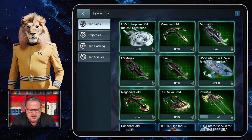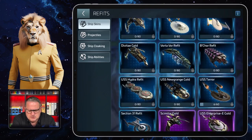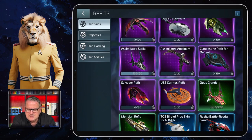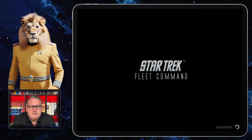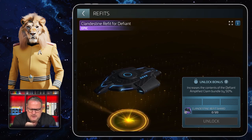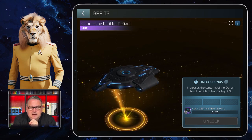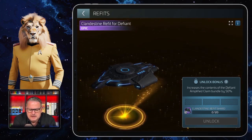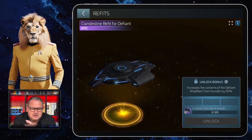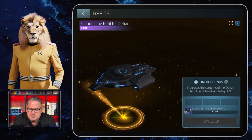When you click the brush icon you'll see Ship Skins, Projectiles, Ship Cloaking, and Ship Ability. I want to talk about a ship skin today - the new Clandestine Refit for the Defiant. It's a brand new epic one that came with the upgrade, and as an epic refit it requires 120 shards, so the epic ones are always the most expensive.